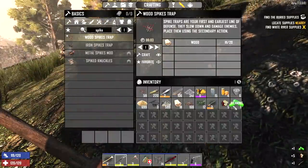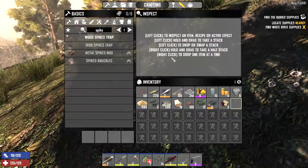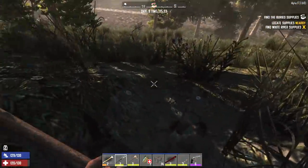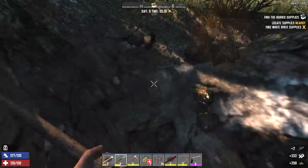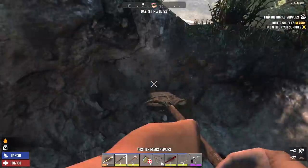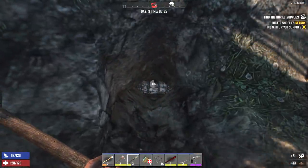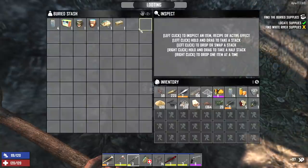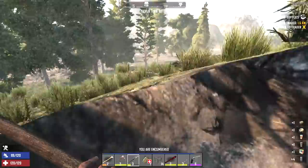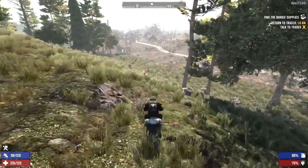Vitamins — what do vitamins help out with again? Strength, fortitude, agility, healing, stamina. Let's just eat them, who cares? Maybe that'll give us the energy we need to dig up this chest. There we go, finally. Starting to get worried. Food, water, and of course the trader supplies, which we need to go bring him to get our reward. That seems to be deeper than two blocks, but it's hard to tell because of the way the ground slopes.